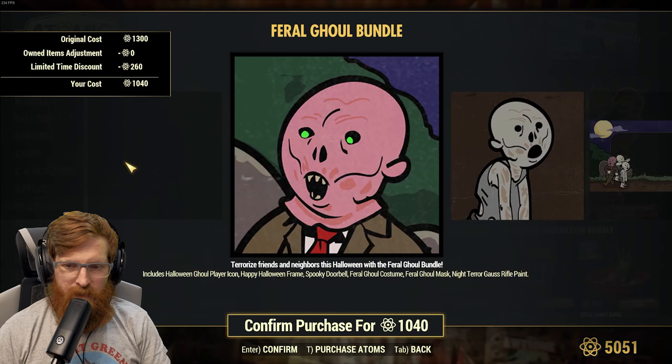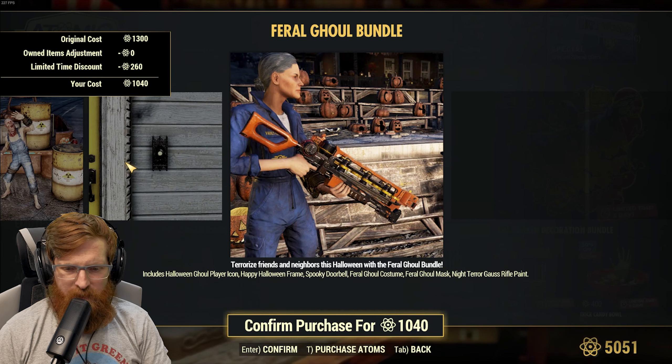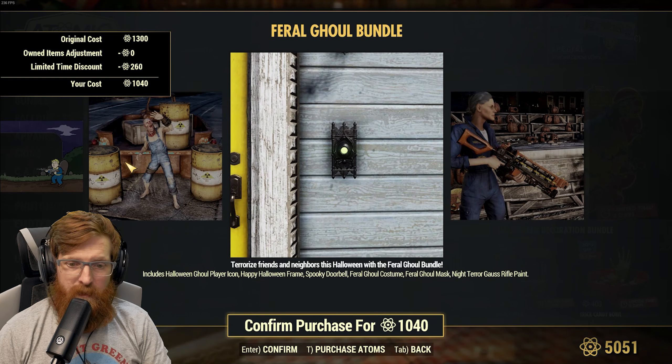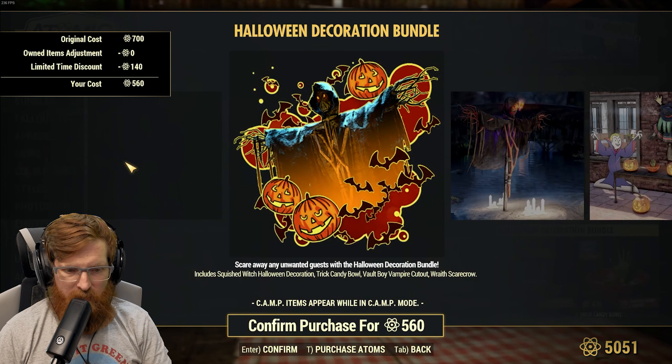The feral ghoul bundle for 1040 atoms — that's actually pretty cool, I like that. There's also a little orange one for the Gauss rifle. There's a spooky doorbell — does it make like a sound or something?